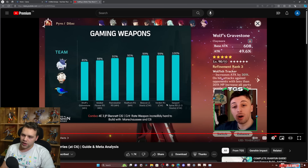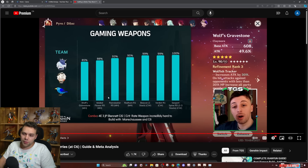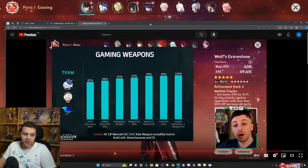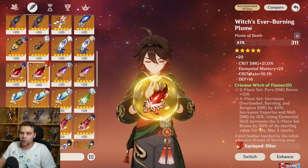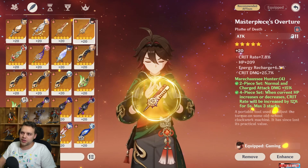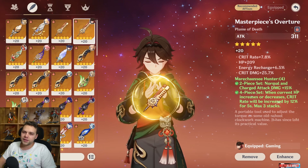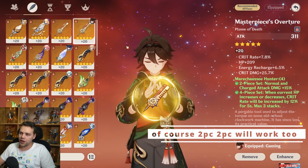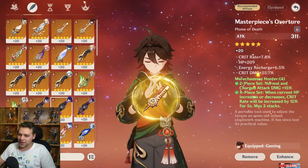He is including Crimson Witch for Verdict, Beacon, and Serpent Spine — that makes sense because Marechaussee Hunter would make crit rate management impossible with those weapons. I actually tunnel-visioned on Marechaussee Hunter and didn't even think of Crimson Witch. For most people it's probably going to be better just to use Marechaussee Hunter because it's so resin-efficient — you'll be farming it for Furina anyway, so you'll end up with good pieces. And Rain Slasher pairs great with it since nobody else is really using it.